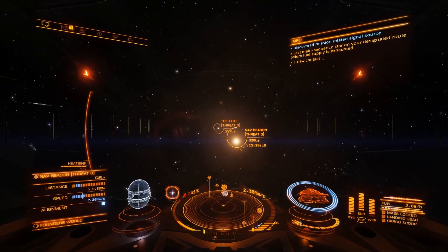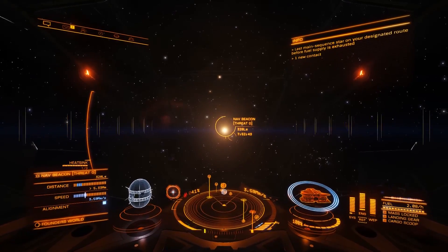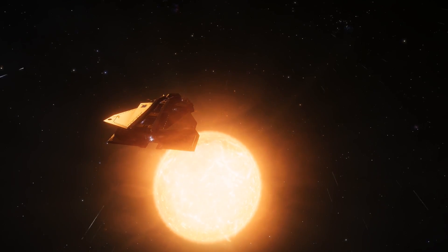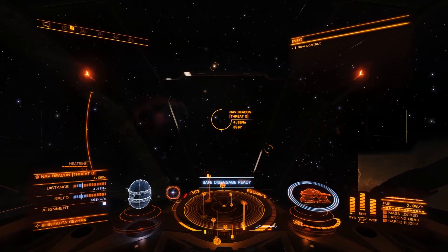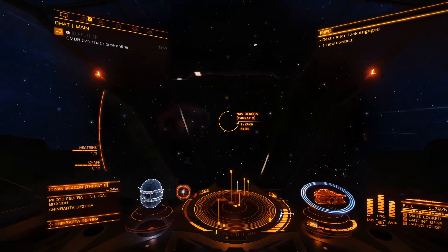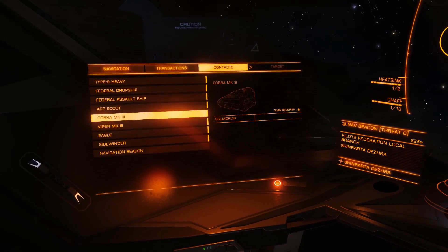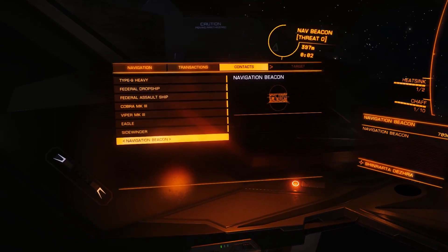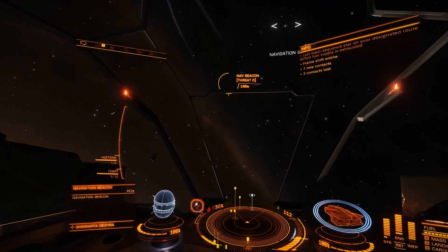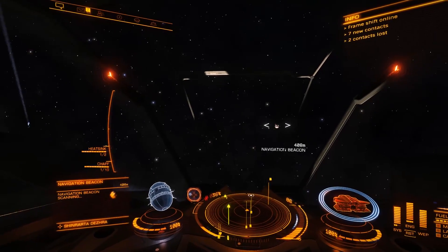To find the nav beacons, these are always orbiting any inhabited star system's star. They're right nearby and you can jump straight into these. To scan it, simply select it. But you do have to be a bit careful here because some people sometimes make the mistake — and I have in the very early days — of selecting the location marker. You don't want to do that. You want to head on over to the contacts panel and select the nav beacon there. You can see the little yellow ring here — that is the location marker, that's not the thing you want to scan. Instead, you want the white marker, which is the nav beacon itself.